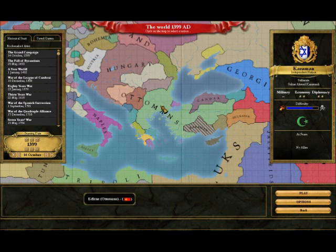Lucky nations was set to none because otherwise the Ottomans would probably be too tough.